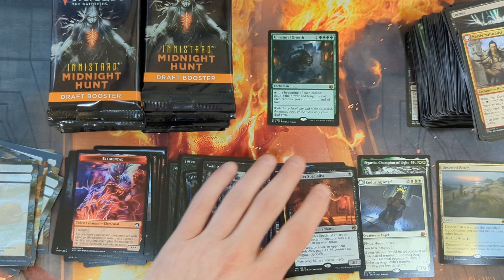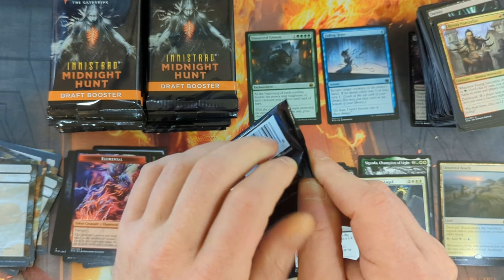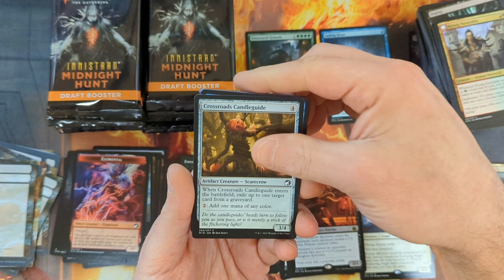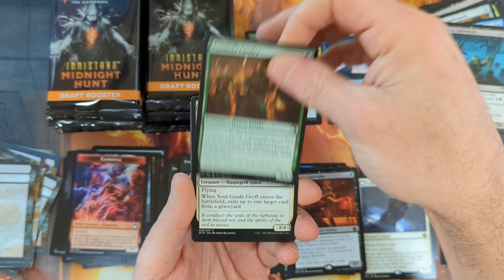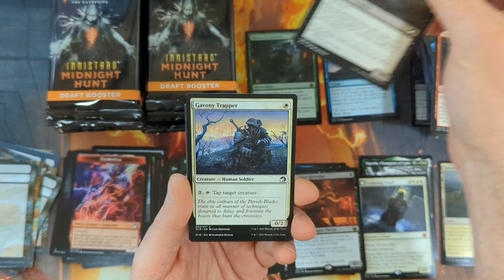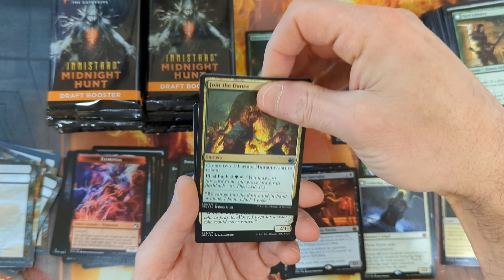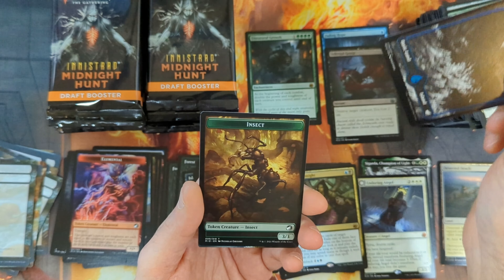Not really sure where to put the Fading Hope — I'll put it up here with Unnatural Growth. It is kind of nice to be able to see some value in the Uncommon Slot. Pack fourteen: Crossroads Candle Guide, Flip the Switch, Morkrut Behemoth, Candlelit Cavalry, Soul Guide Griff, another Consider, with a Lamholt Harrier, Hobbling Zombie, Gavony Trapper, Bird Admirer — and there we go, the Infernal Grasp. Fantastic. Then a Join the Dance, Bereaved Survivor, and a Siphon Insight coming in as our Rare, with an Island and an Insect Token.